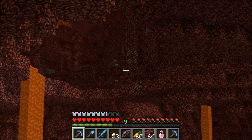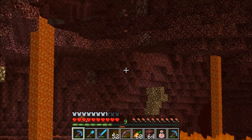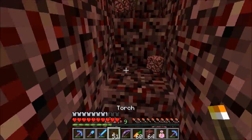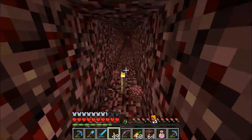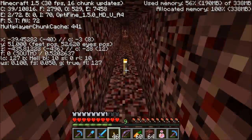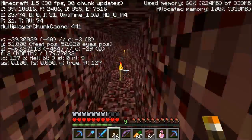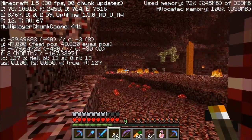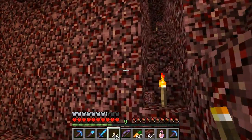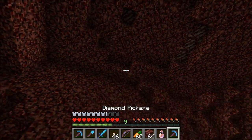Boom — there we have it. Nether quartz ore. Look at that — one, two, three separate bits there right in one small section. Four. Fantastic — there's more over there. This is great and I didn't have to come too far at all. My base was at around Z minus one hundred, and I'm about a thousand blocks away now at about Z minus one hundred and twenty-five or so — so I've only had to come about four hundred blocks. And newly generated terrain — absolutely fantastic. Look — there's more hidden up there too. Let's get up there.